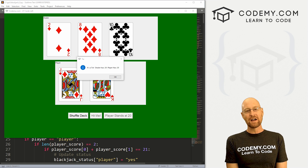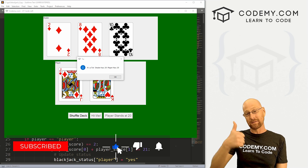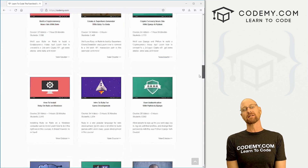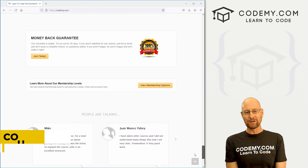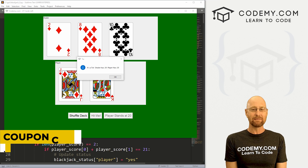In this video we're going to work on the dealer's cards, but before we get started, if you liked this video and want to see more like it, be sure to smash the like button below, subscribe to the channel, give me a thumbs up for the YouTube algorithm and check out CodingMe.com where I have dozens of courses with thousands of videos that teach you to code. Use coupon code YouTube50 to get 50% off memberships — it's all my courses, videos and books for a one-time fee, which is insanely cheap.